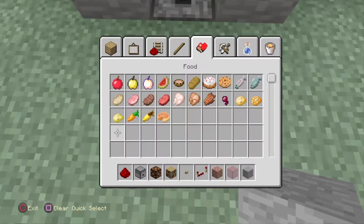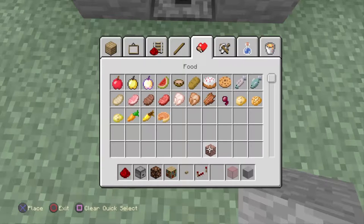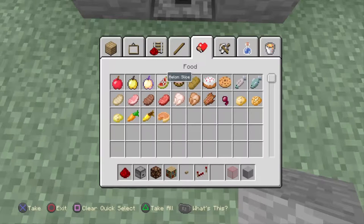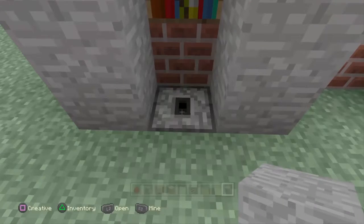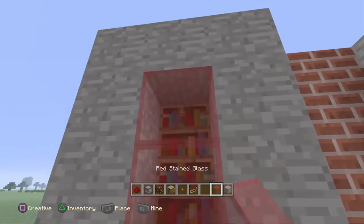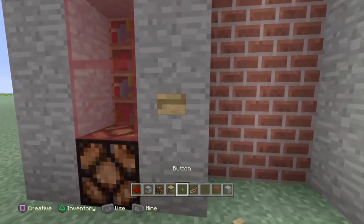So put stuff in that dropper. We're going to be putting in something crappy — I'm going to say watermelon because watermelon is probably one of the cheapest things to make. Then place that back and you'll place your glass stain here and here. Then grab your button and put it right here. You're pretty much done with the front part.